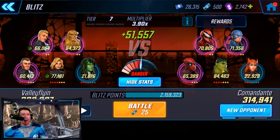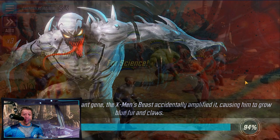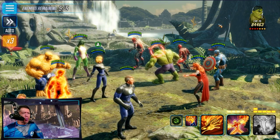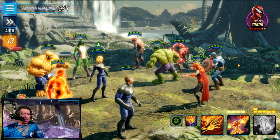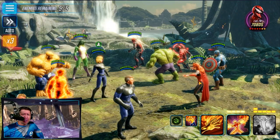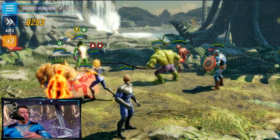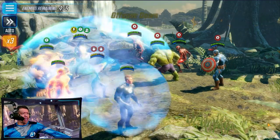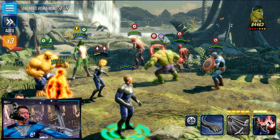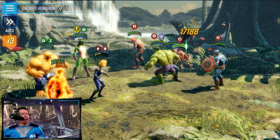Trying a mixed team next — Scarlet Witch is the weak one on the enemy side. Hulk and Captain America are the biggest threats; I don't want to trigger Hulk's enrage. Let's test this for science and see if She-Hulk performs better. Working on Carnage and Scarlet Witch first. She-Hulk finally gets a turn — she's surviving long enough now, applying taunt to the most injured enemy, which is Carnage.